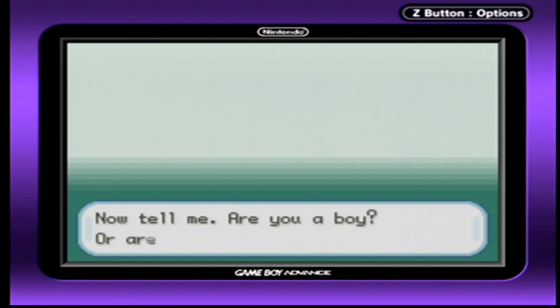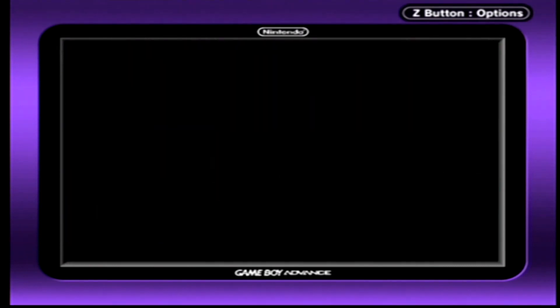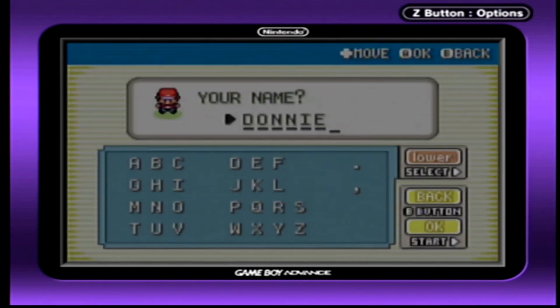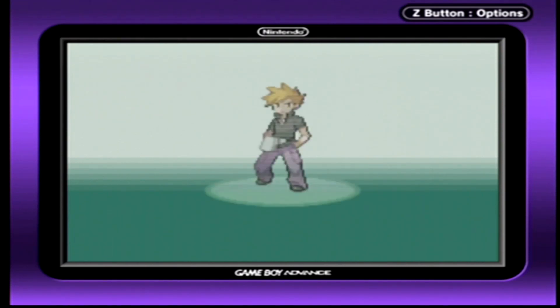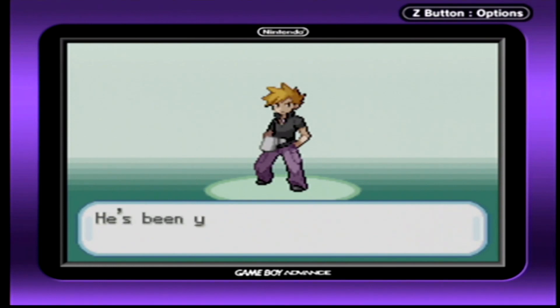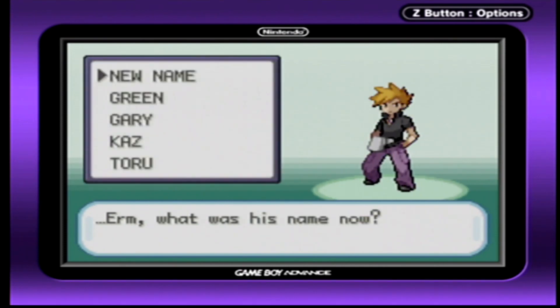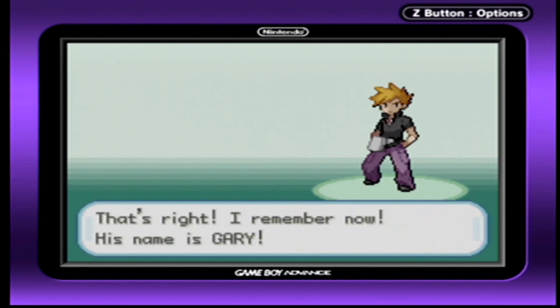Now, tell me... Boy or girl? Boy. Let's begin with your name! What is it? The player types in 'Donnie.' So your name's Donnie? Yup, I am! This is my grandson! He's been your rival since you were a baby! What was his name again? You don't remember your own grandson's name? How long have you been away from him? Oh, whatever. His name is Gary. Was it Gary? Yes! That's right, I remember now! His name is Gary!